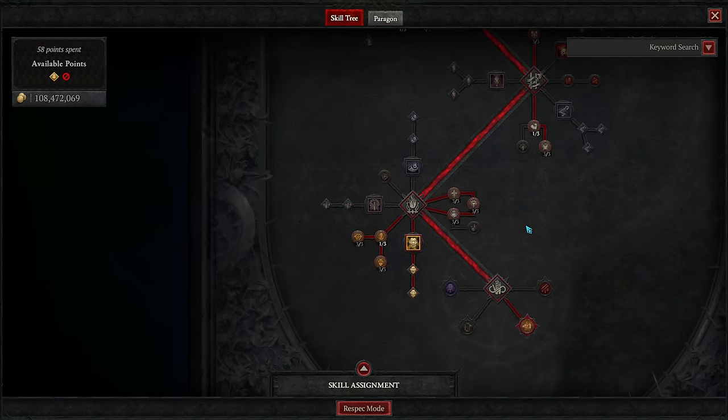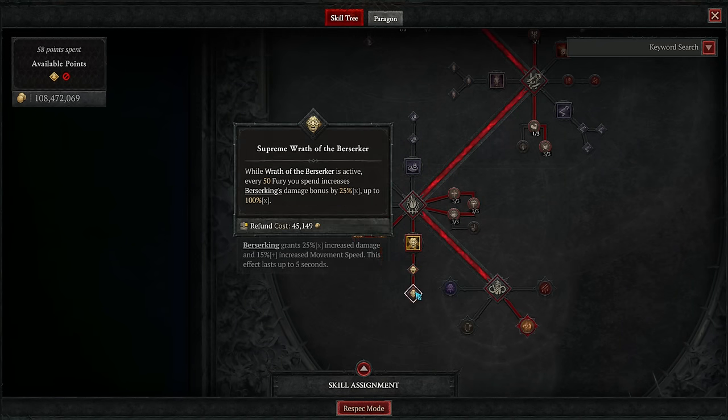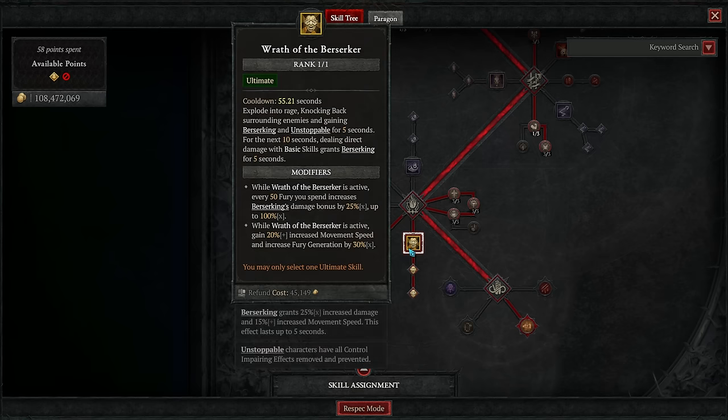Then we go to the ultimate skill cluster and pick up Wrath of the Berserker, taking its enhancements too. These make it grant unstoppable, movement speed, and resource generation while active, as well as granting enhanced berserking that scales with fury spent up to a 100% damage bonus. By the same snapshotting principles used with certain legendary aspects, this buffed berserking from Wrath of the Berserker actually persists until you drop berserking entirely, essentially letting you have it at 100% uptime if you extend it properly.